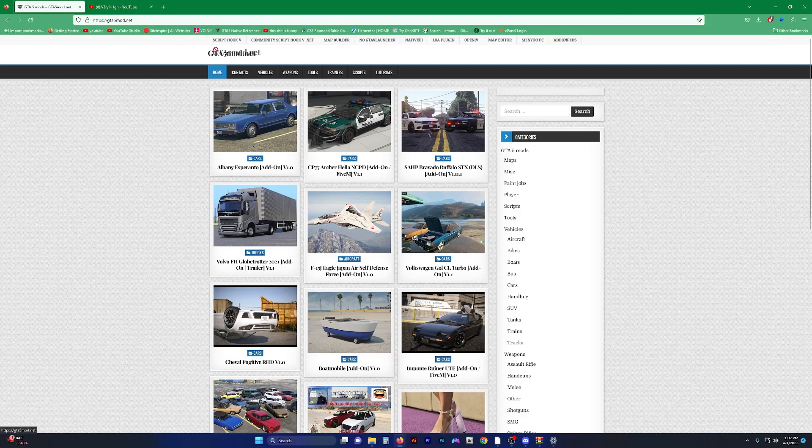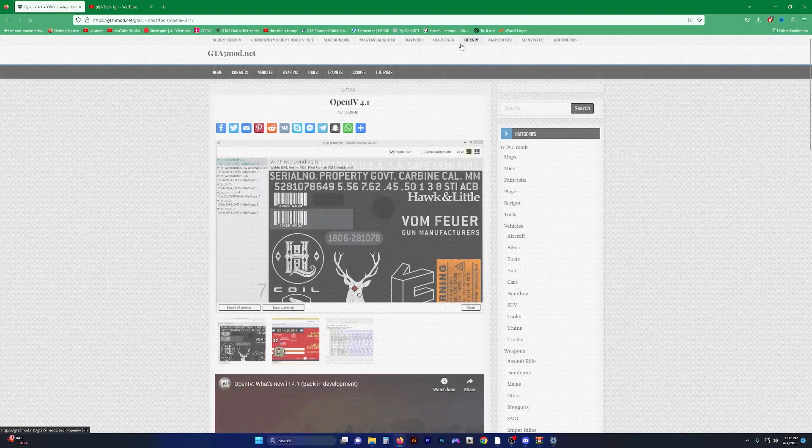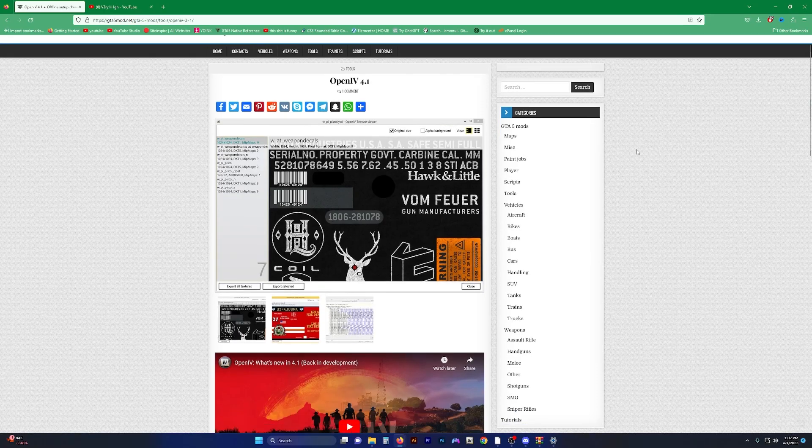We're just going to head on over to gta5mods.net — that's one word, gta5mods.net. At the top of their menu they've got this OpenIV button, we're just going to select that right there from the menu. Notice it is OpenIV version 4.1.